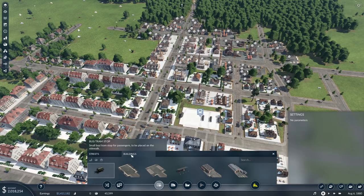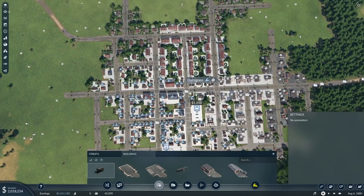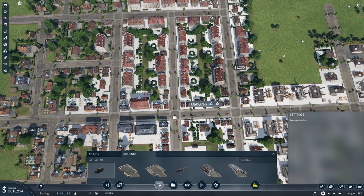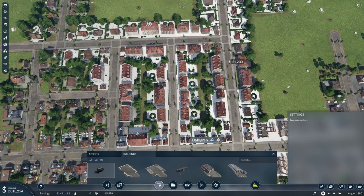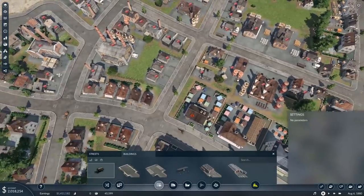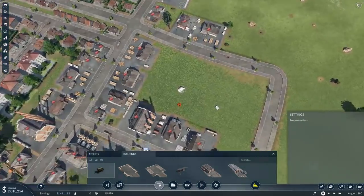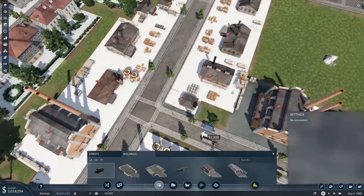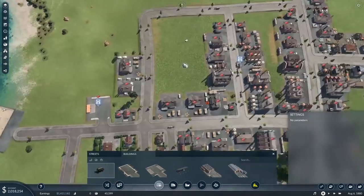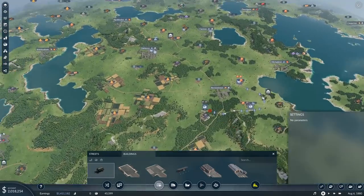Now we're also going to need bus tram stops. I think what we do is one loop, two loop, three loop — effectively making a loop for the residential, a loop for the commercial, and a loop for the industrial. We'll probably do them clockwise and anti-clockwise so the outside. Where's our industrial stuff? We've got some industrial ones down here. This is going to be clockwise because I want them to go in the opposite circle. I don't know if that's making sense. It's making sense to me, which probably isn't helping.